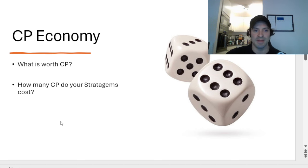First off, CP economy. One of the things we have to decide is what is actually going to be worth your CP. There are a lot of stratagems in the game that might seem okay, but is it really worth your CP? For example, in the new Custodes codex, we have a fight-on-death which applies to a character model. Is two CP for allowing one single model to fight on death really worth it? I can think of a scenario where it would be, but generally speaking, the answer is almost always going to be no.